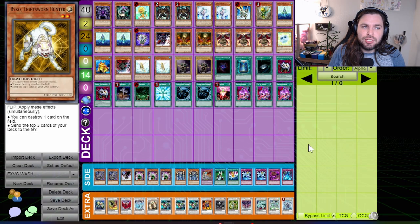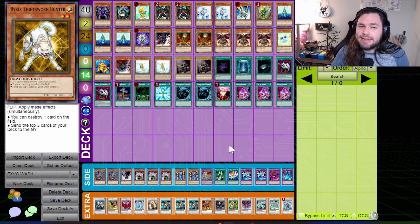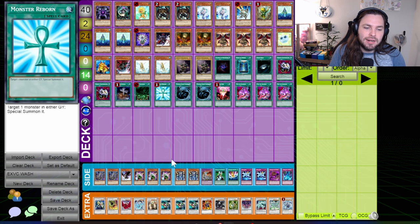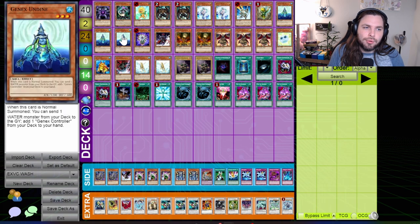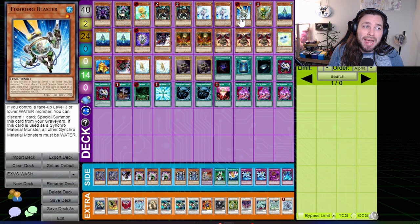If you want to get even weirder with your Plant Synchros, you can go for WASH — a deck that topped, which I can only guess the acronym as being Water Avarice Synchro Hero. Treeborn Frog is a Level 1 that allows you to go into Formula Synchron, another defining card of this format that allowed you to draw additional cards and get you closer to your synchro plays.